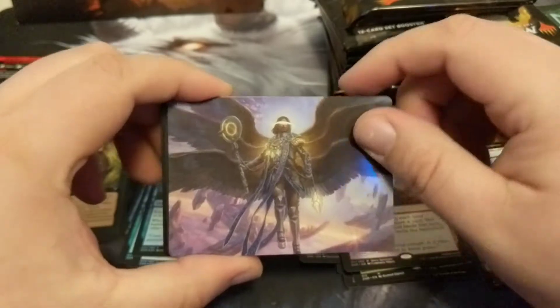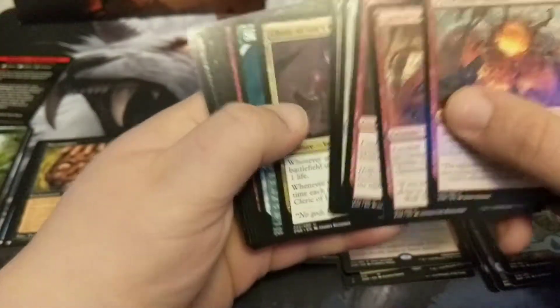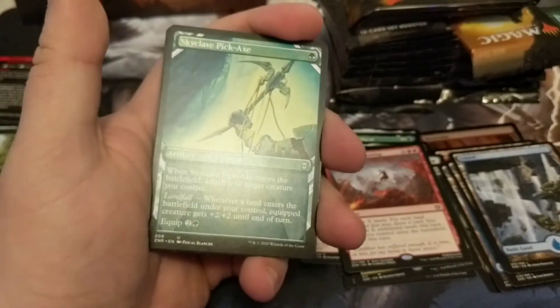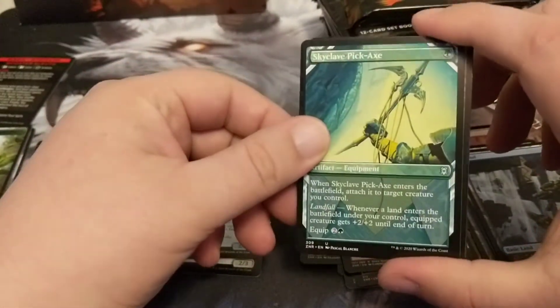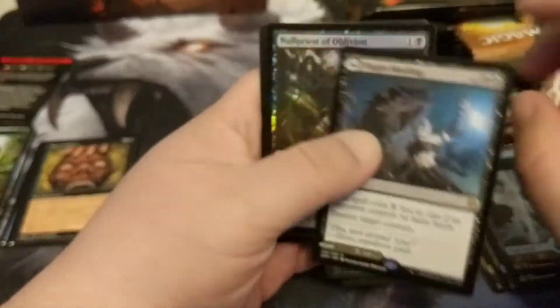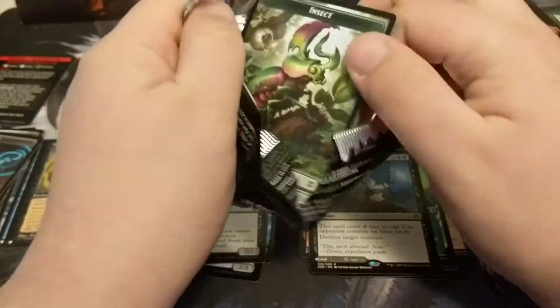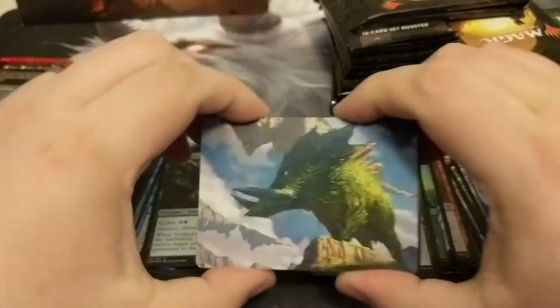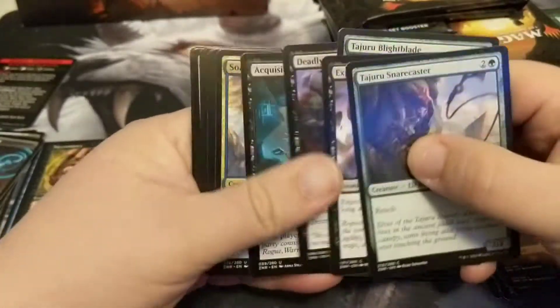We got ourselves the beautiful haloed Angel of Destiny. Zendikar is one of my favorite planes — it will always be one of my favorites. The land cards have always been really cool. These showcase cards look a little washed out, which is a bummer. This is Hagra's Mauling — a modal card with a land on the other side, great card. We got ourselves a foil rare Null Priest of Oblivion, which sees some play, and a copy token.